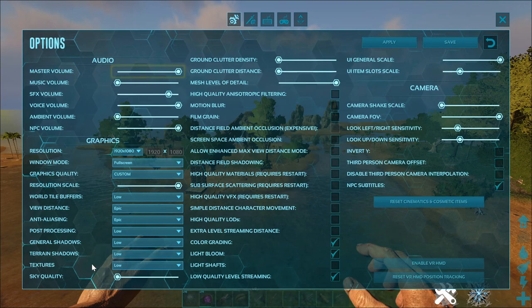Textures is the next setting we will adjust. If you need the FPS, leave this on low. If you want decent looking dinos, turn this up as much as you want — I prefer this setting on high. Ground color density and distance should be off, or all the way to the left. This will get rid of all the little plants that cannot be interacted with, allowing for better FPS and vision of players.